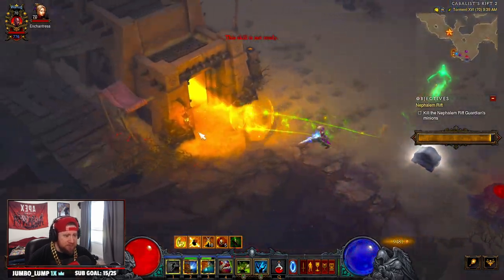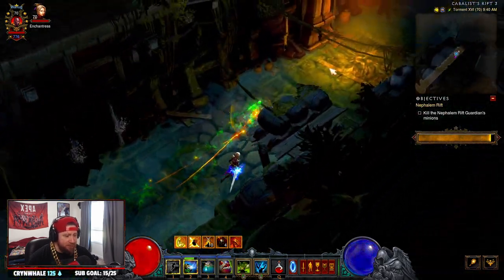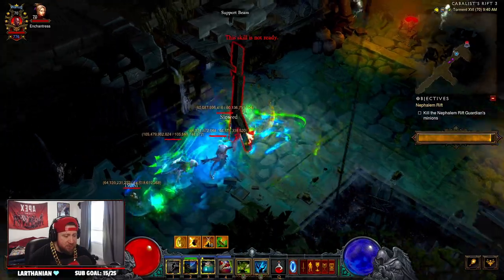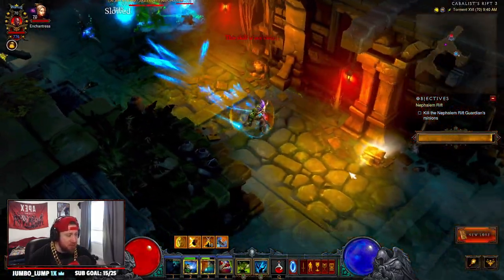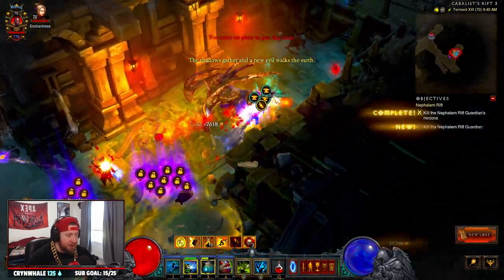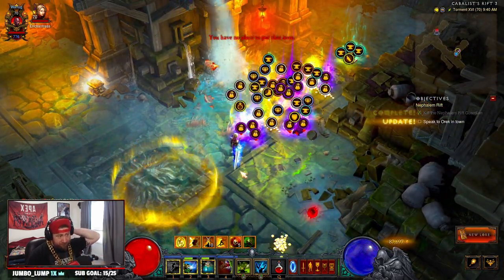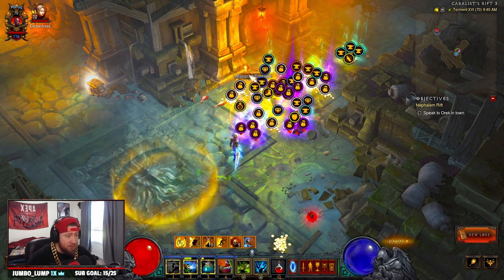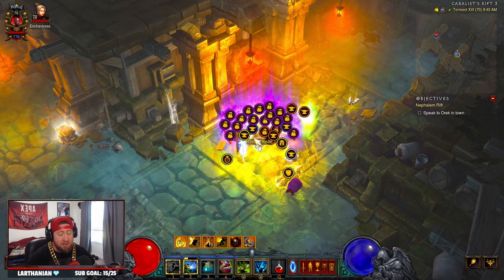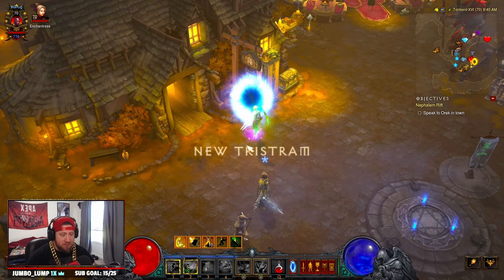You've got some good defenses for T16. I will say — the build is not going to be super strong by any means. It's going to be a really good T16 farming build, but it's not going to be a high-GR pushing build or a high damage output build. It's just going to be really fast and really tanky in some instances. You want to keep your Haunt and Horrify up to keep those defenses up. We absolutely demolished that Nephilim Rift.